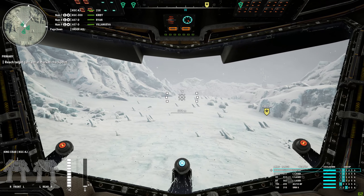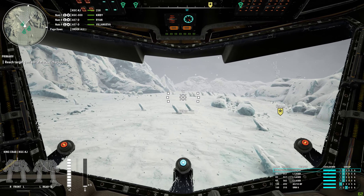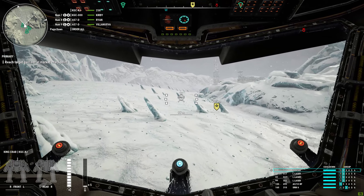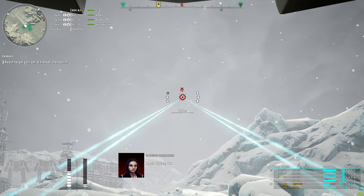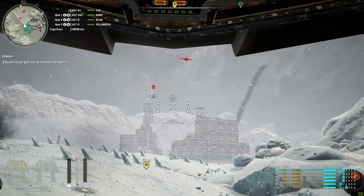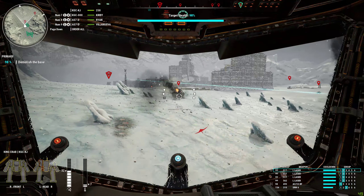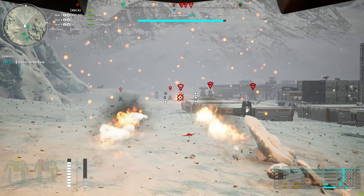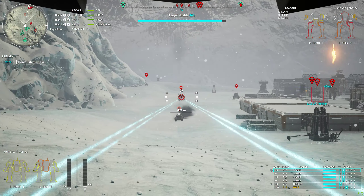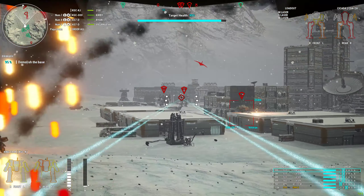Hello guys and welcome. This is the Heroic King Crab - it's a 100-tonner. Compared to the standard KGC-000 version, this one has six hard points instead of four. But don't let that get to your head, because the standard version has a large ballistic slot and this one has a medium. This version has one medium ballistic slot, and that's where the big difference is.